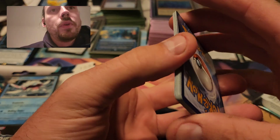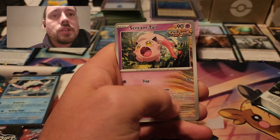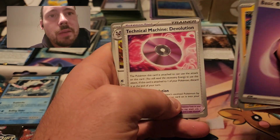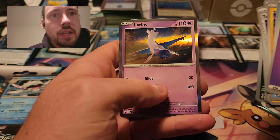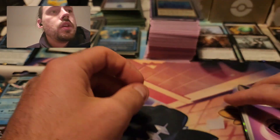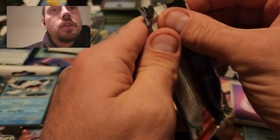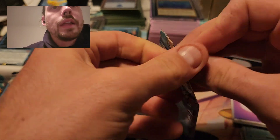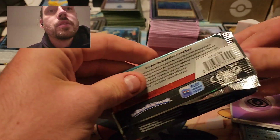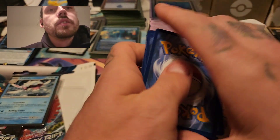This is the second opening I'm doing of Paradox Rift — not necessarily the second one I'll be uploading to my channel. There's a Screamtail, Reverse Golbat, Reverse Crobat, and a Latios. But I opened a bunch of pre-release kits already, and I had a good number of pulls — but it was really just a bunch of normal EXs and a couple of illustration rares.